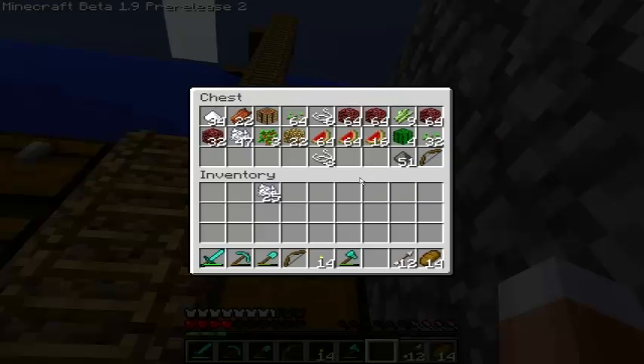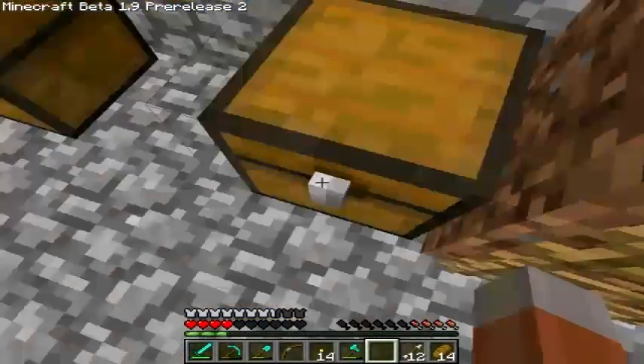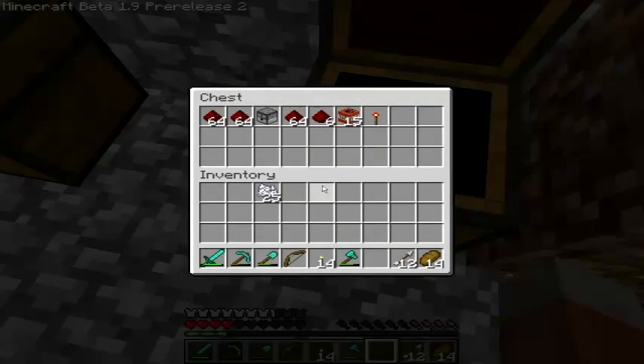I can make more TNT. Now I already have a bow and I have two bows now — why did I even make a new one?